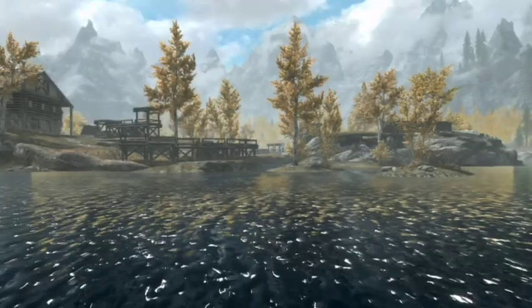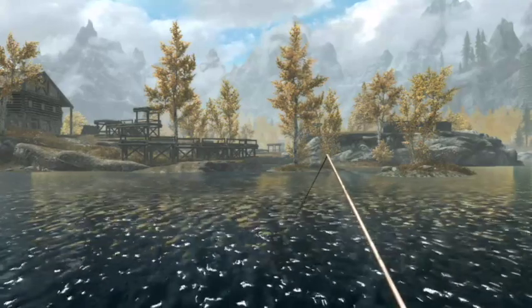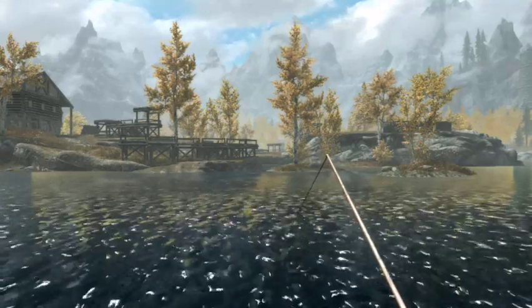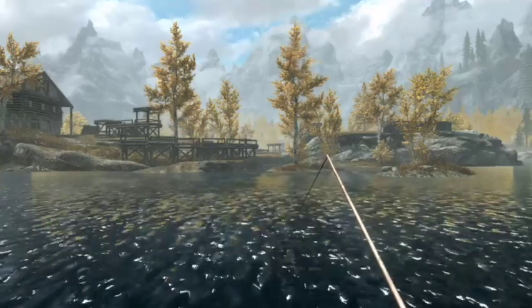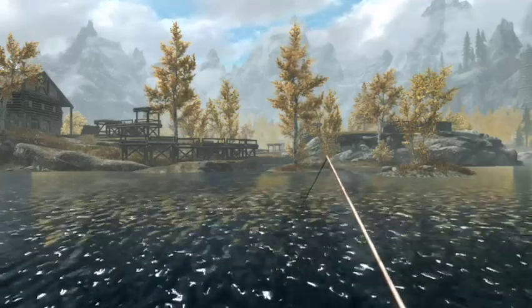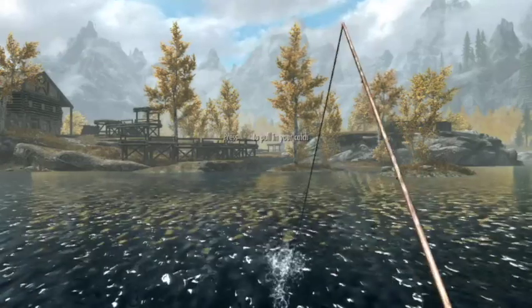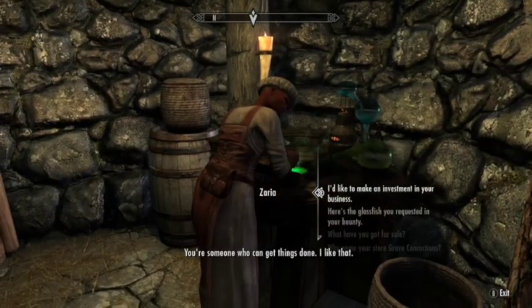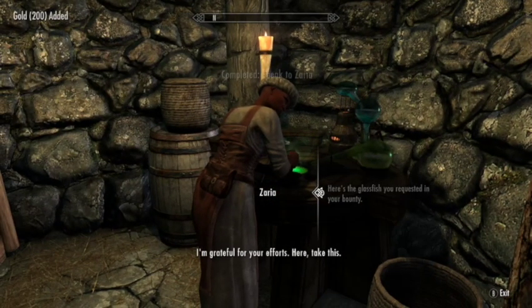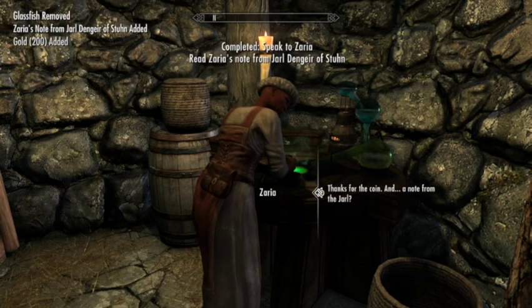Here we are just a bit north of Golden Glow Estate on Lake Honrich. The weather is fair, as you can see. There are the splashes and there's the hook — and this is a glass fish. Now we're going to deliver it to Zaria in Falkreath. As a reward, she gives you this little side mission.